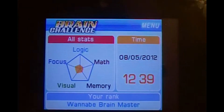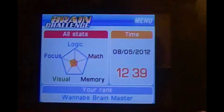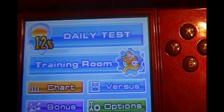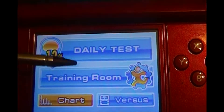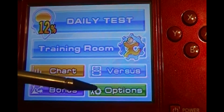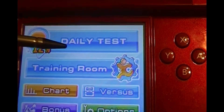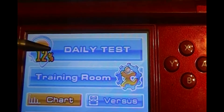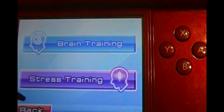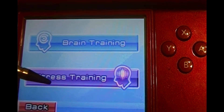So this is Brain Challenge. This is just what the screen on top looks like, but down here is the real game. You have Daily Test, Training Room, Chatter, Bonus, Options, and Versus. Daily Challenge is just a short test of all the minigames. But here in Training Room, this is where the minigames are. You've got Brain Training and Street Training.